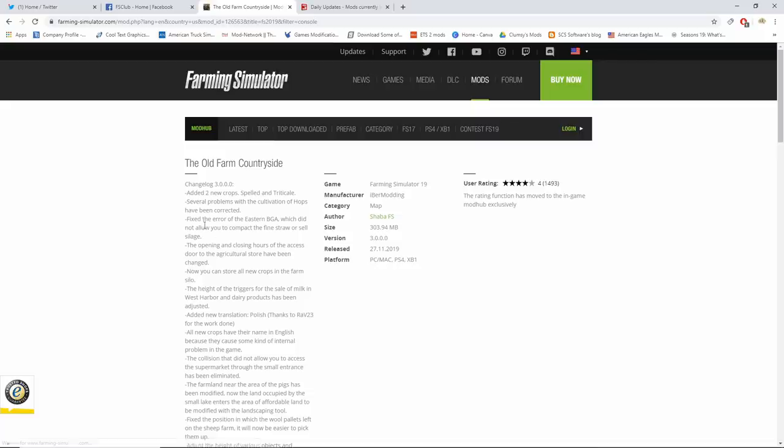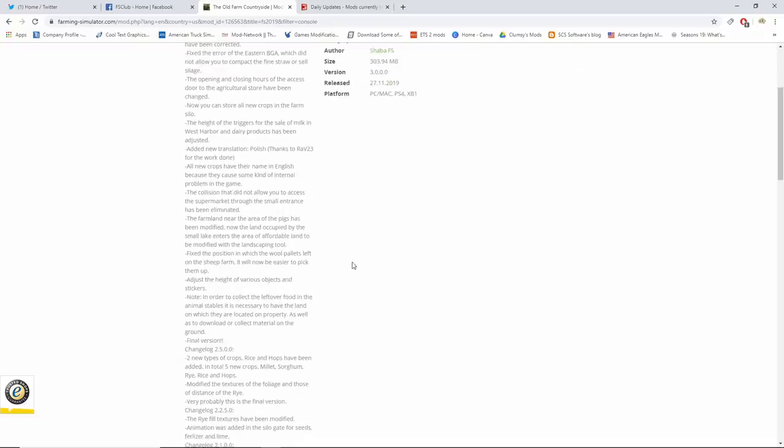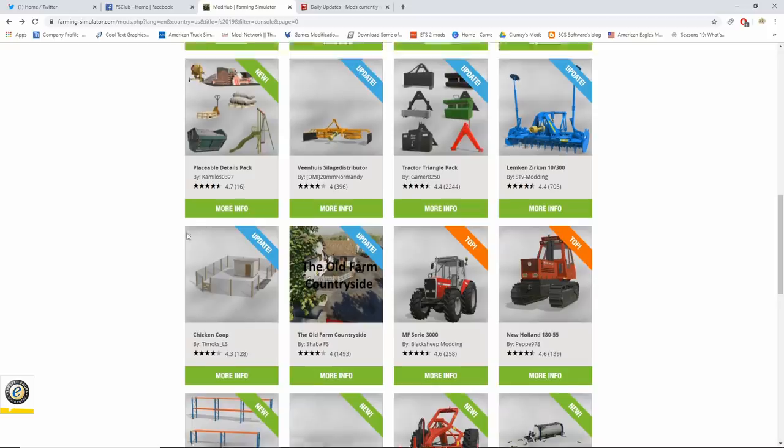We also got an update to the Chicken Coop and Old Farm Countryside, which added two new crops: spelt and triticle. So now they've got spelt, triticle, hops, rice, and I believe rye as well. This is actually the final version of the map — it's a really good map. Also, you can now store all new crops in the farm silo, and the store has different closing and opening hours now.